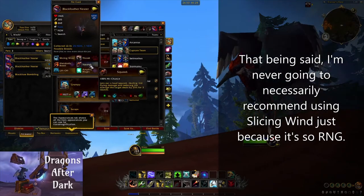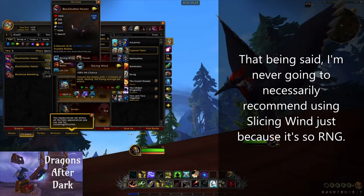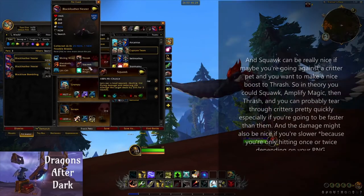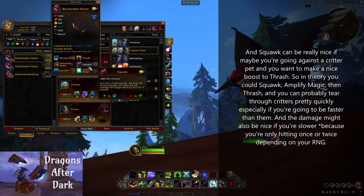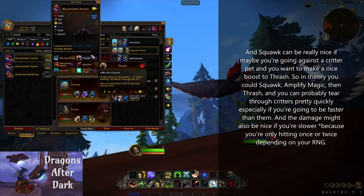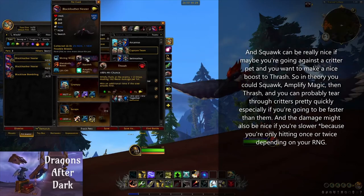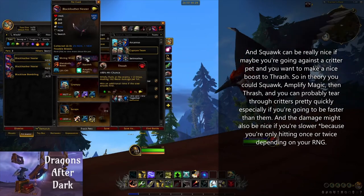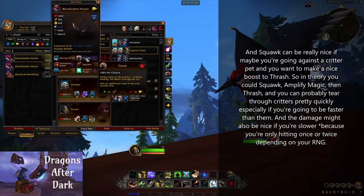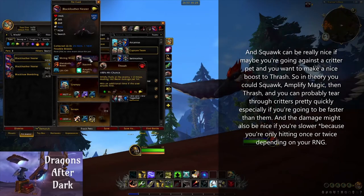That said, I'm never going to necessarily recommend using Slicing Wind just because it's so RNG. Squawk can be really nice if you're going against a critter pet and want to boost Thrash. So in theory you could Squawk, Amplify Magic, and then Thrash, and you'd probably tear through critters pretty quick — especially if you're faster than them — and the damage might also be nice if you're slower and only hitting once or twice depending on your RNG.